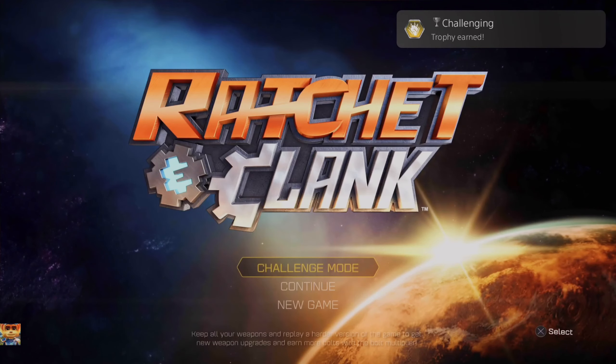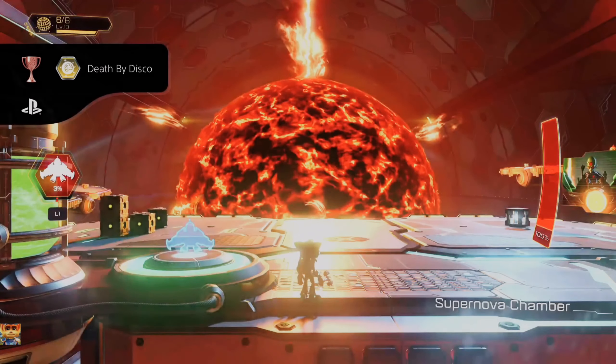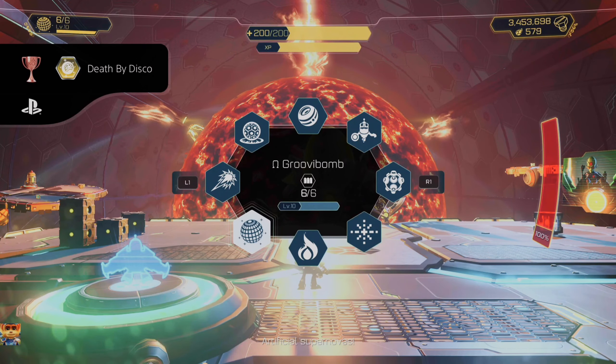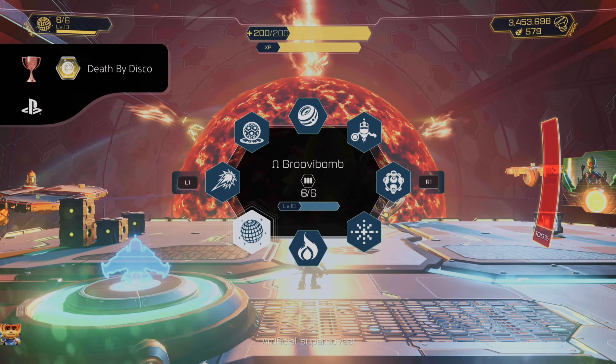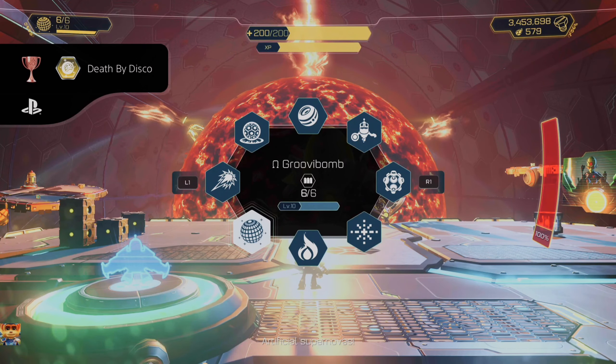The next trophy is Challenging — beat Challenge Mode, and upon completing it you will get the Challenging Trophy. And the final two trophies in the game — the last two I was missing. The first one is Death by Disco: you must make every enemy, and I mean every enemy, dance. This is entirely missable, including bosses and one-time only enemies. Just throw a Groovertron. And the last one, the Hero of Heroes — the platinum. So anyway guys, I'm going to end it off right here. This has been Neuronium, and next time we'll be tackling the Insomniac Museum.